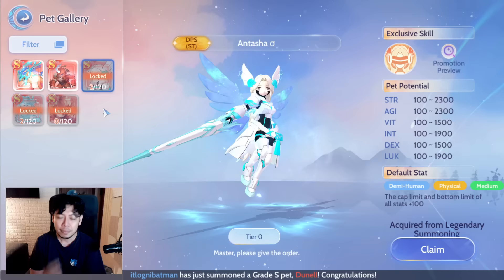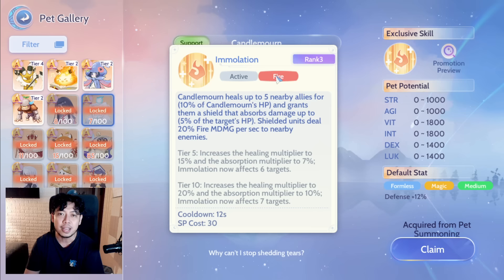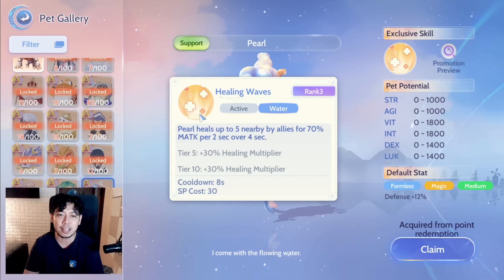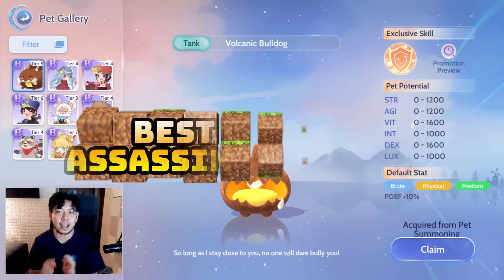For Tier A as a Knight or Blacksmith, you need to be stronger, tankier, and survive — so Candle Morn is the best because it heals you, shields you, and deals damage to the enemy all at once. The next best is Pearl, the second-best healer, because the cooldown on Pearl's heal is very low — only 8 seconds — and she heals for 4 seconds, meaning only a 4-second downtime. For Tier B, it's Volcanic Bulldog — same effect as Candle Morn but without the healing.